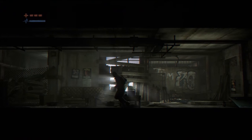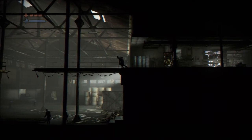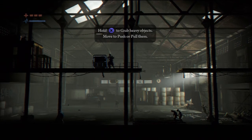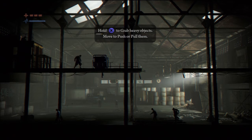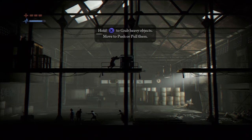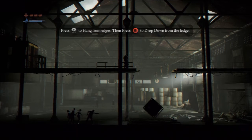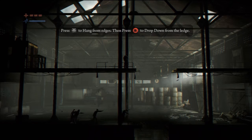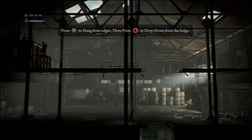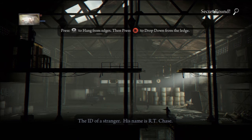I did not — Hi-yah! I have to go on the other side. It's gonna swing. Press B to hang from edges, then press B to drop down from a ledge. Maybe I want to explore! I got a license — ID of a stranger, name is R.T. Chase. That's a generic name, isn't it?